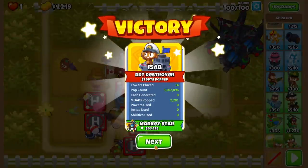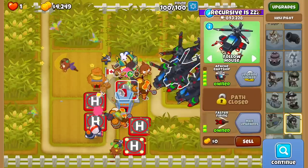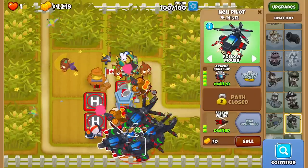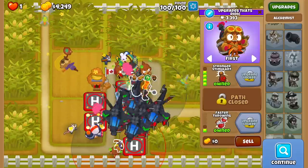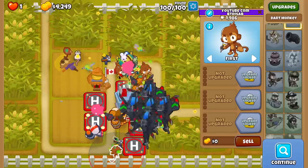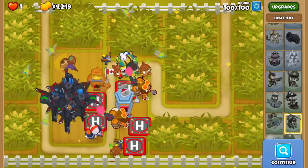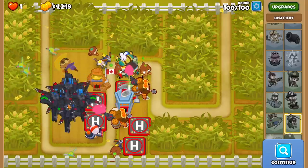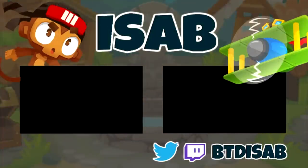And there it is, guys — you beat an advanced map in Chimps mode. Pretty standard, I would say, with just Apaches for damage — well, for the most part. Taking a quick look at the review: 9 to gain on the first guy, and even just the rest of the towers — 43k on Geraldo. Overall the other towers took about less than 100k pops, so Apaches did about 97% of the damage. And yeah, that's it for this one. If you guys want to see me do Chimps runs with other towers I should spam, let me know. But until then, I'll see you guys next time.